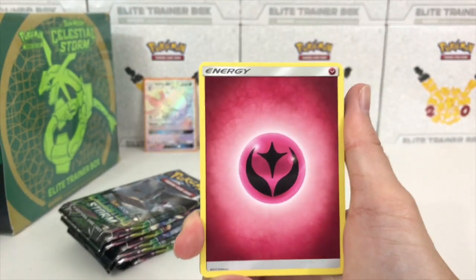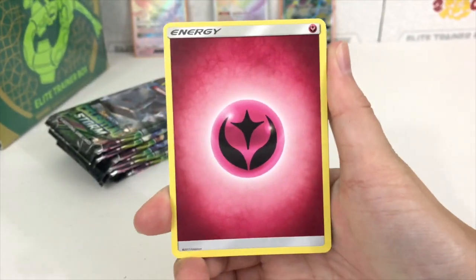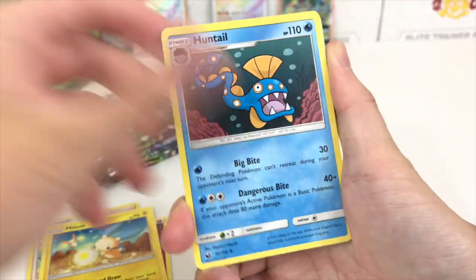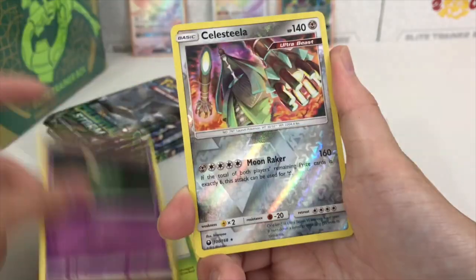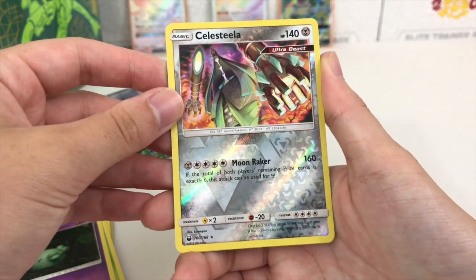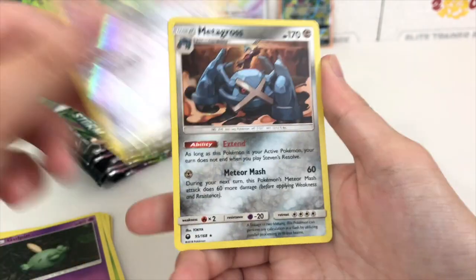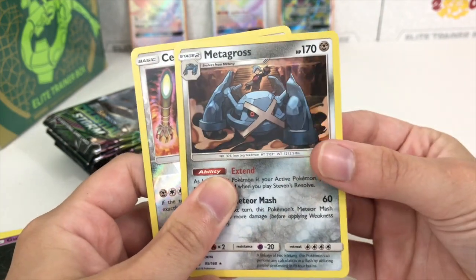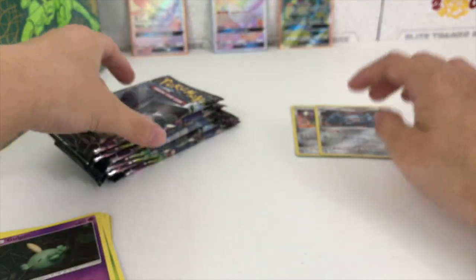You guys know the drill — if we pull an ultra rare I'll give you guys the code, and if we don't then I'll save it for myself. Here is a Fairy type energy, we also have Copycat, Shuppet, Torchic, Cacnea, Gulpin, Celesteela, Celesteela reverse rare, and a Metagross holographic. This is new for us — don't have that card quite yet, so that's pretty cool.